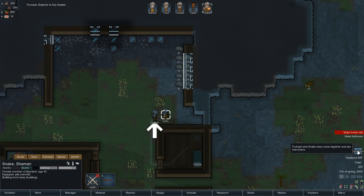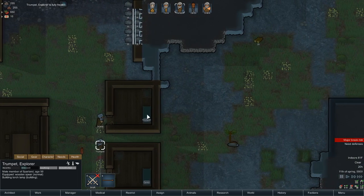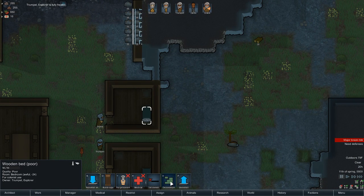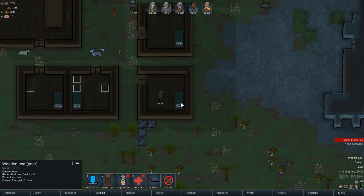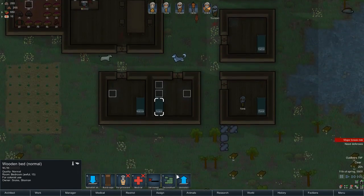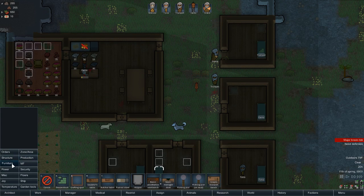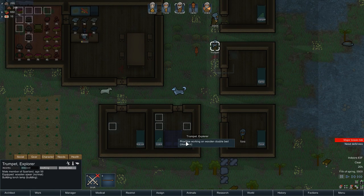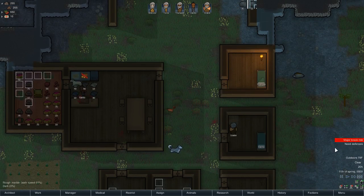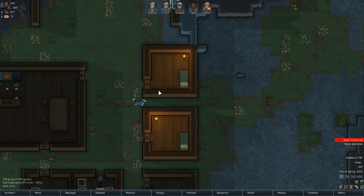New lovers — Trumpet and Snake are lovers! All right, well this can be deconstructed, and we are going to build them a double bed. Trumpet, would you please work on that double bed there? We now have an extra — actually we will leave that constructed.